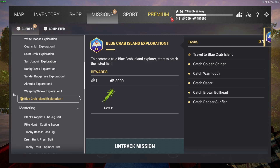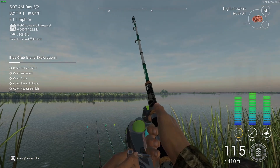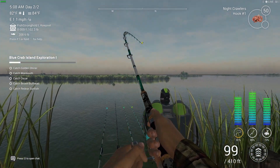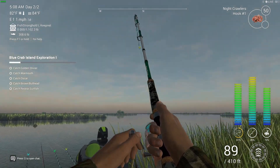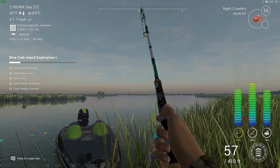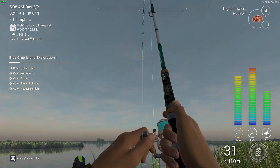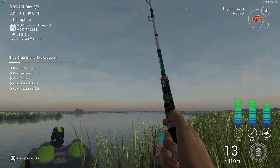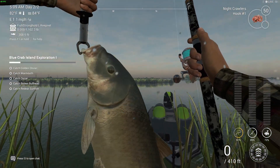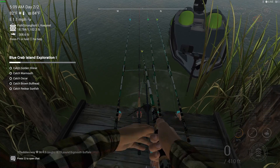Once we track this mission you'll see it pop up, and then when you're in the game it will come up on the side. I'm going to jump to the location and show you where that is — I'll bring you guys back in just one second. All right, we're set up. I've got a fish on using night crawlers; I'm using a lot of different worms. The other rod is going off too — I've literally just got here and the rods are going crazy already. As you can see on the left it shows Blue Crab Island Exploration 1. Wow, that was a pretty big buffalo — 18 pound, that's pretty nice.